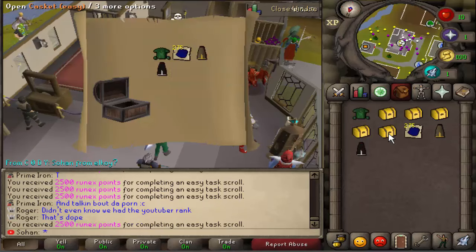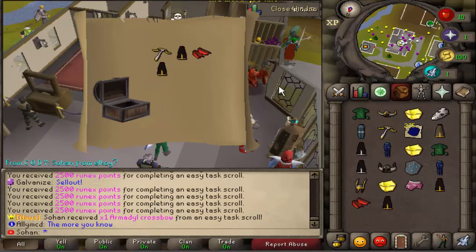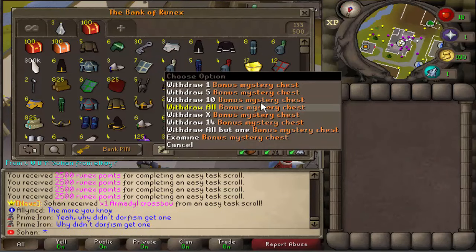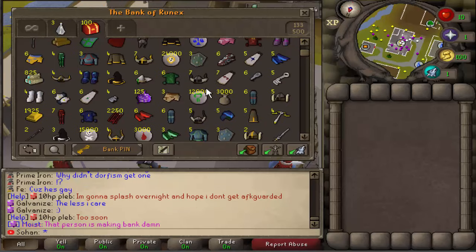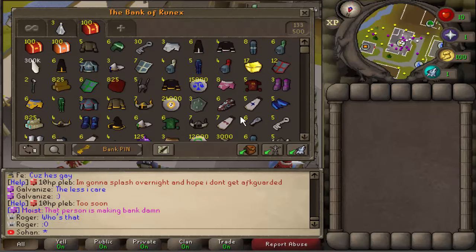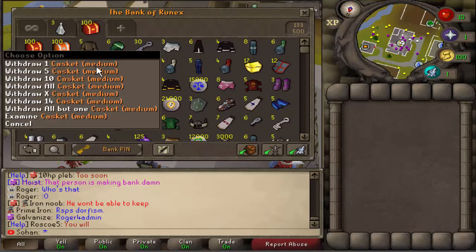This is the last inventory of our easy caskets. From opening all of those we got such a good amount — we even got an Armadyl Crossbow from our last one. We got 717 bonus mystery chests, two Statuettes, Armadyl Crossbows — four of them actually — two Zamorak Spears, a Saradomin Sword, and lots of other cool stuff. If you hover your mouse over an item it actually describes exactly what it does when you get it as a reward. Really good results — now let's open the medium ones.